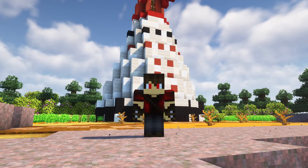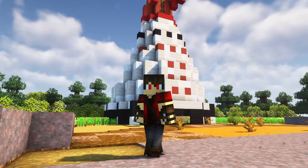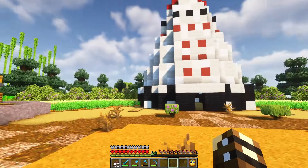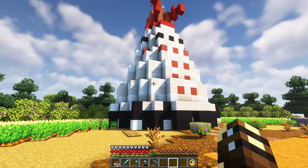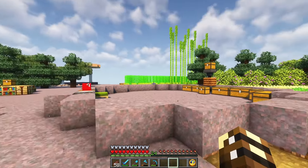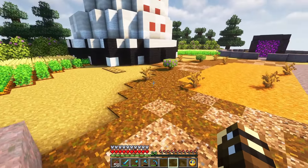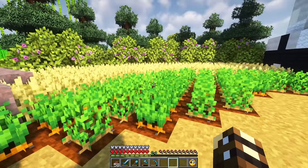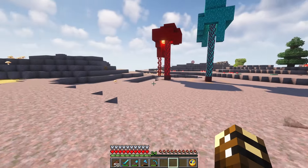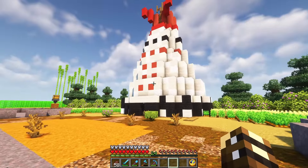G'day folks, it's Cortezarino and welcome back to Neverland. This place is starting to look pretty enough that I can run around in my shaders. Bobbitt has done so much work here - he's moved all our dodgy starter farms over here and made them look nice and pretty. We're nearly on the way to actually just building all the pretty stuff and making a cool little island.